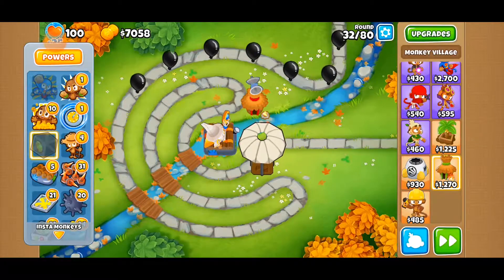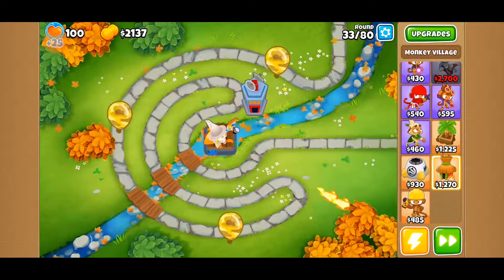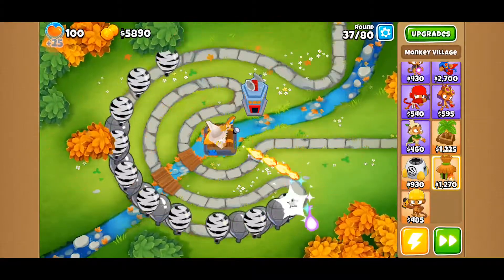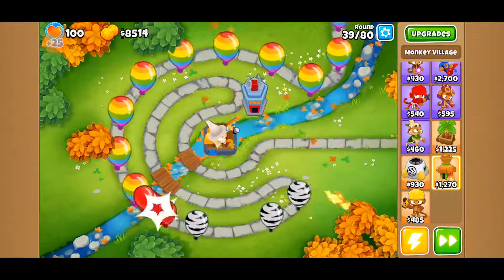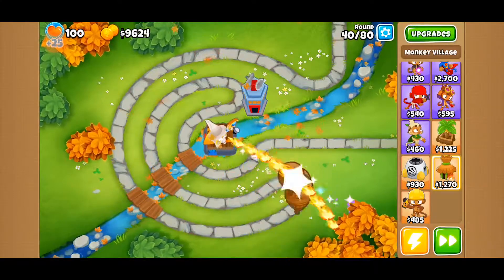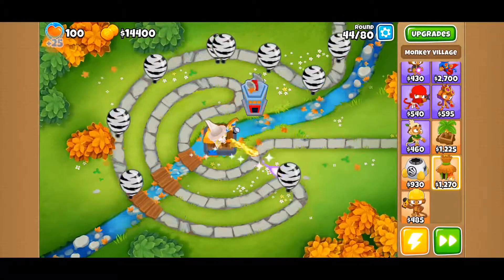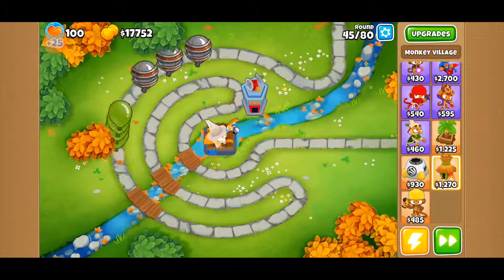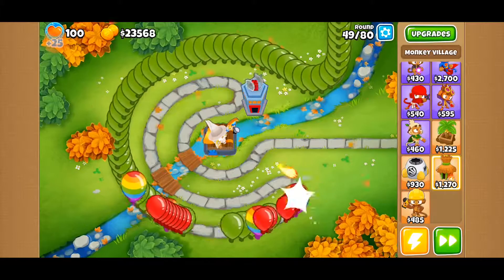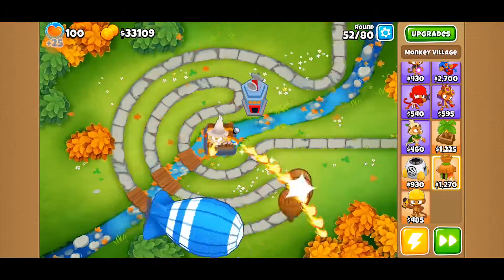The Archmage, being the competitor that it is, has requested that it be allowed to continue with an upgraded village so it can handle popping those pesky purple bloons. Our ground crew agreed and set it up to run on out. The first big challenge of our now upgraded Instamonkey is round 40, and the MOAB was not really any big issue. The next big challenge is most likely going to be round 60, where the Wizard Monkey is going to have to deal with the BFB.